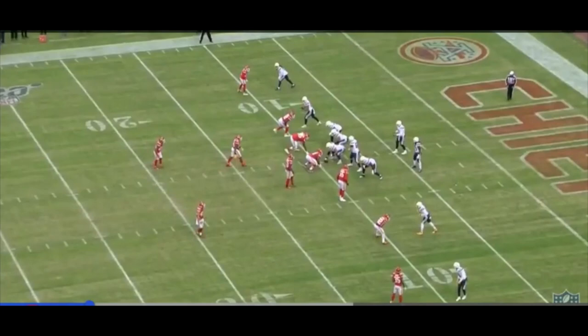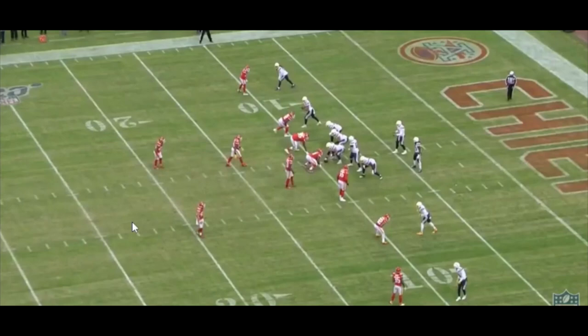Rivers immediately sees Cover 2. Cover 2 is two safeties in the back — it's a zone coverage where each player covers a certain portion of the field. The safeties cover the deep back end, the cornerbacks and linebackers cover the shallower zones. You have a cornerback covering the outside, a linebacker covering the short portion, another linebacker covering the center, Honey Badger covering his side, and Ward covering the outside shadow zone.